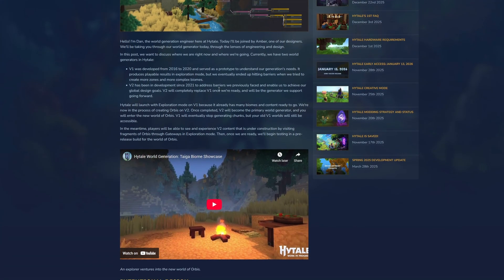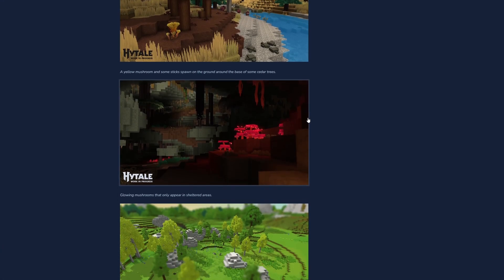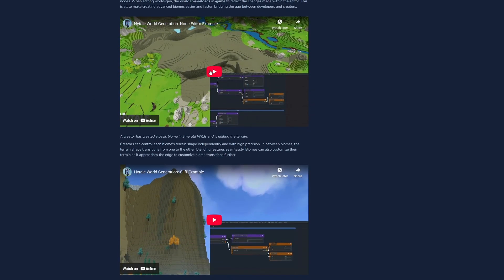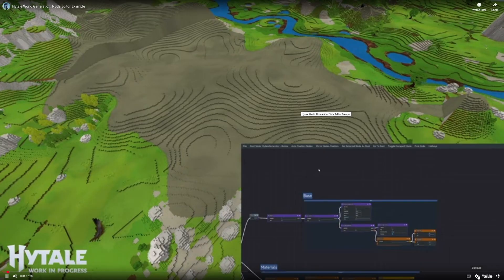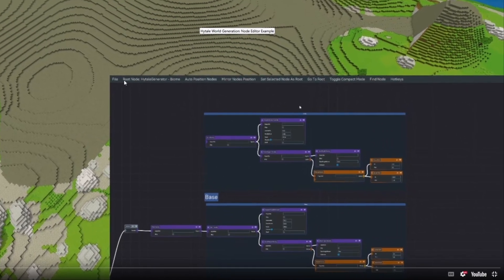The main thing with this blog post - I'm not going to go into too much detail because I'm sure you've all seen it before - I want to go into detail on the actual systems they have in place. I'm going to scroll down to where the actual node editor example is, up the quality, and from here we can see at the top we have the actual Hytale generator biome. You can change it from a biome to something else, auto-layout the whole template whatever way you want, and toggle how they appear.